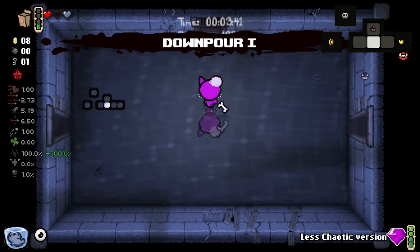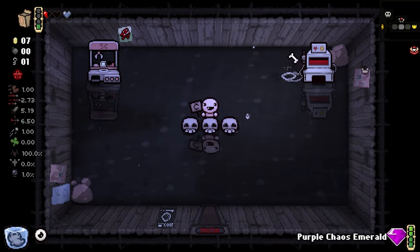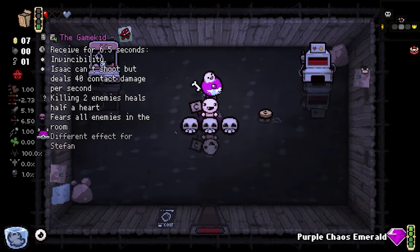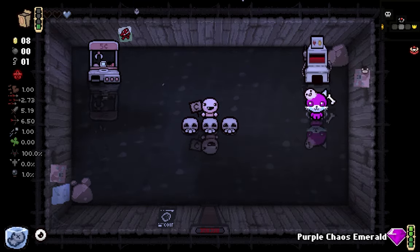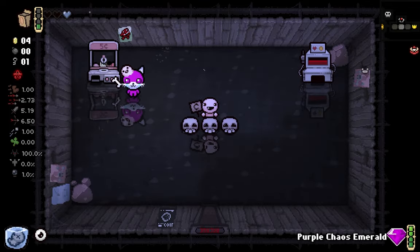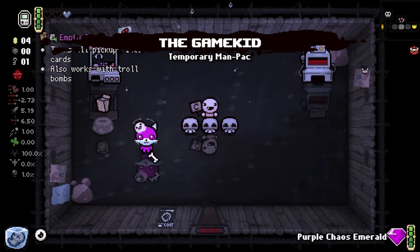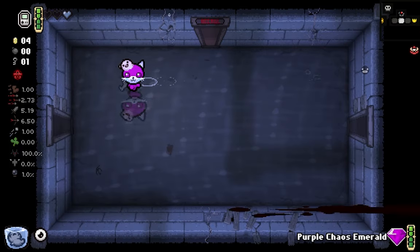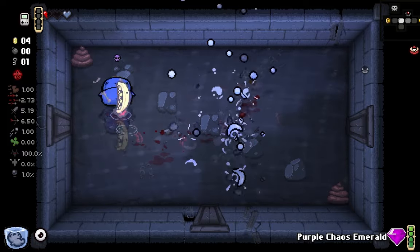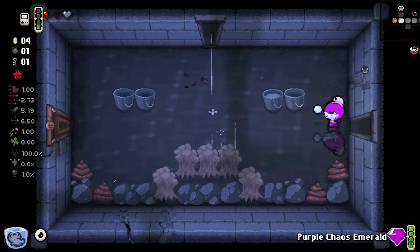This is why I don't take pills - pills just, eww, icky. What does it say? Different effect for Stefan. Fear is all enemies in the room. Yeah, I knew that. It's a different effect for this guy though. I can see - it says it's different. I don't know how. Doesn't seem different. I'm gonna assume it's just something broken and it just says that for no reason.